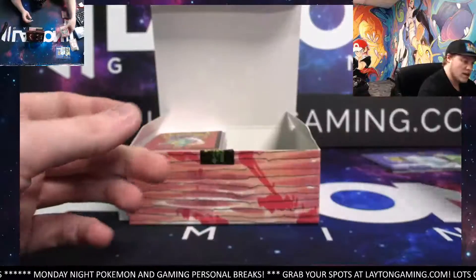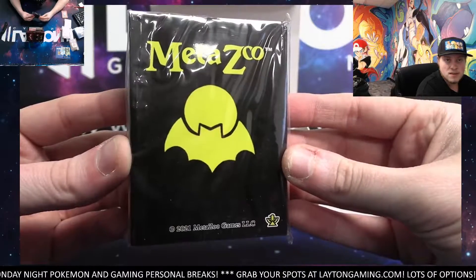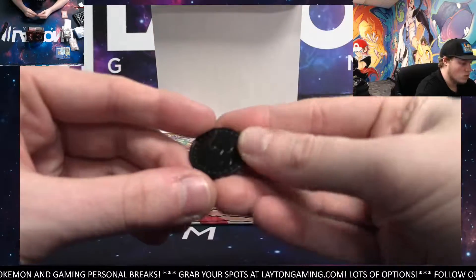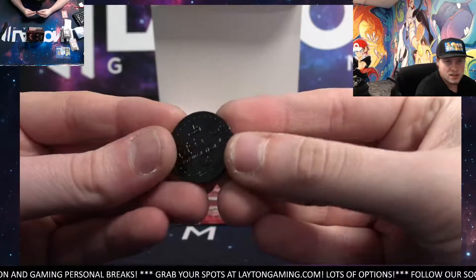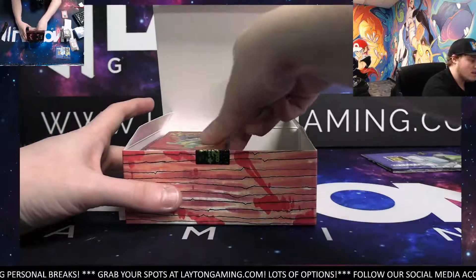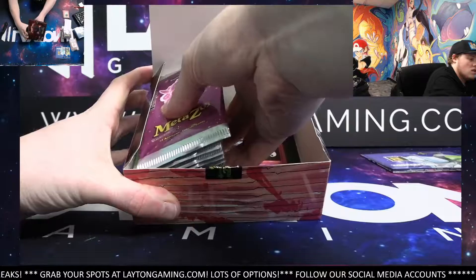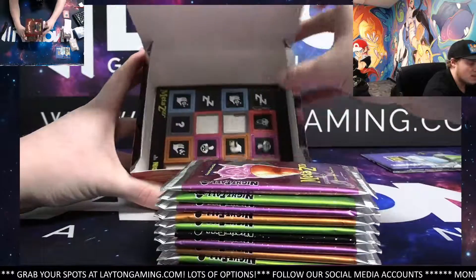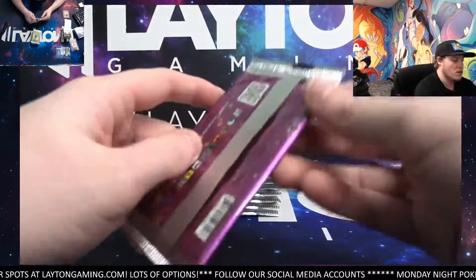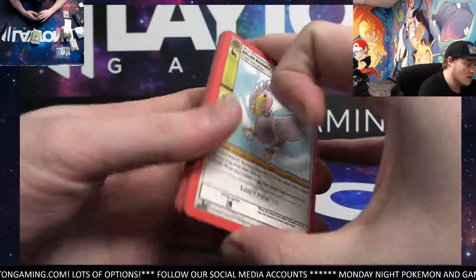That'll go on your stack, and then the MetaZoo sleeves — very nice. And the coin as well, tough to see but it does say Cryptid Nation First Edition on it, that will ship to you. Another rules book — 2021 MetaZoo rule book. And then there are all the packs, and that's just damage counters, so the damage counters do not ship. Good luck, we've got 10 packs — see how we can do.